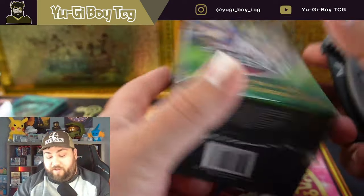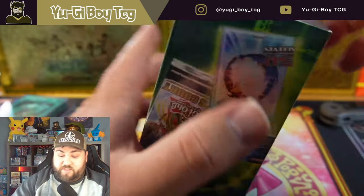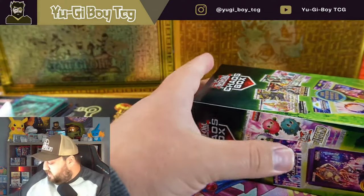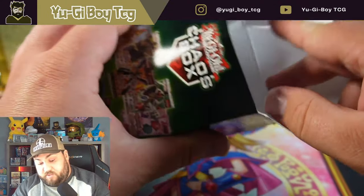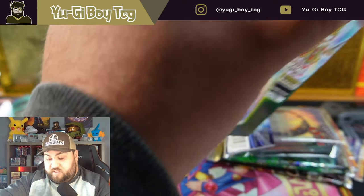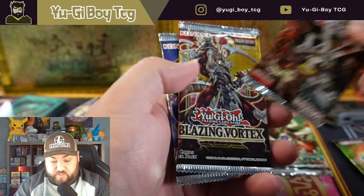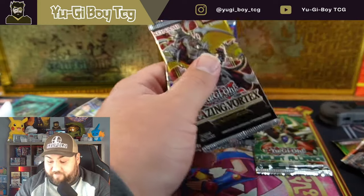Let's move on to the next one — I'm just hoping they're different. The only thing that scares me is they're from the same store, and usually the same stores have very similar packs when they stock them. I think these are from Myers actually, and I've gotten those multiple times — sometimes really good, sometimes really bad. This one has a different sleeve — Legendary Duelist Synchro Storm, not great but not horrible. Duelist Alliance I'll definitely take. Dark Saviors, Blazing Vortex, and Destiny Soldiers — interesting, that's a different one.